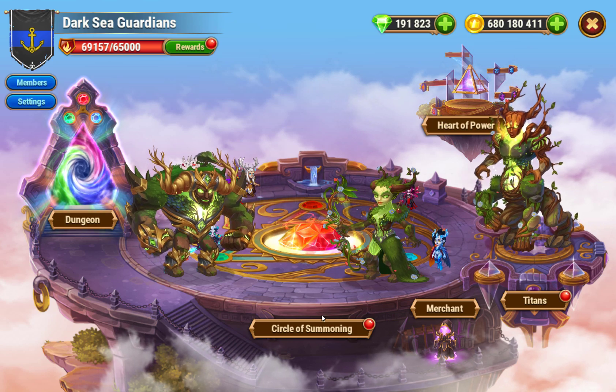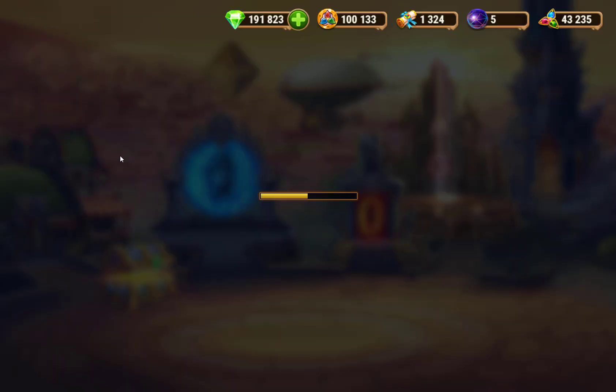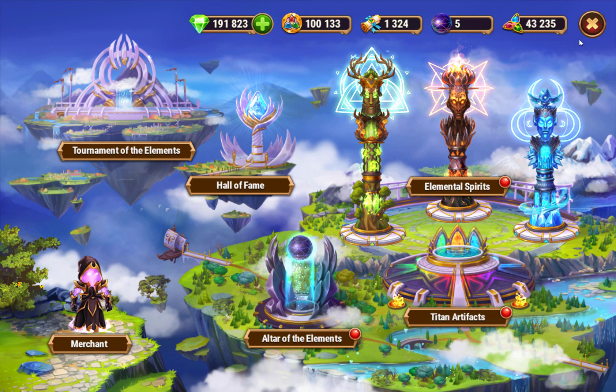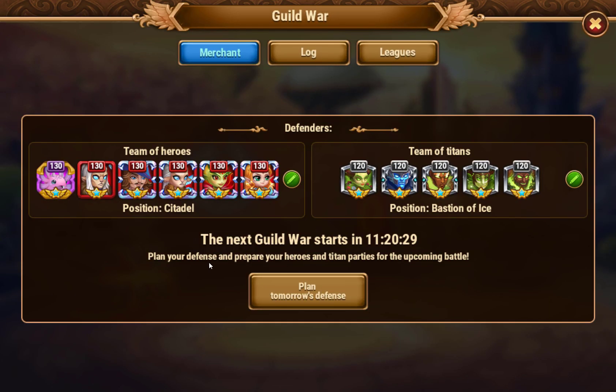On the guild island you now just have the dungeon, the circle of summoning, merchant, titans, and titan valleys up here. This menu looks the same once you get into it, same with Sanctuary, same with Guild Wars - those all look the same.